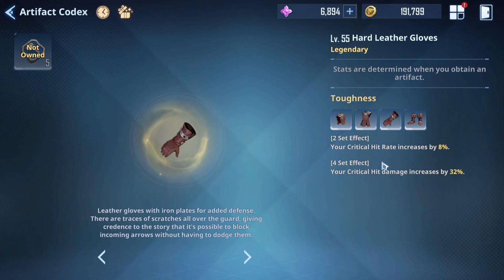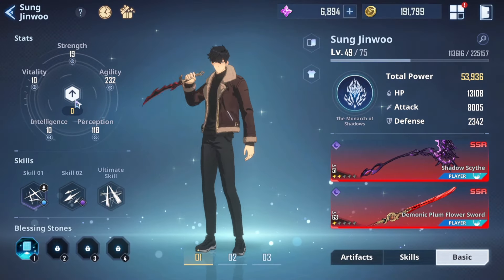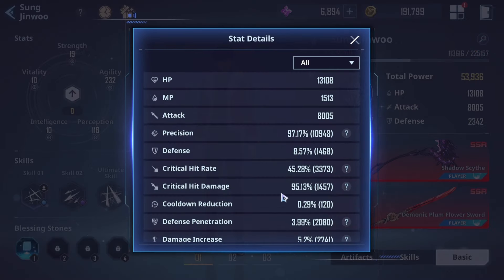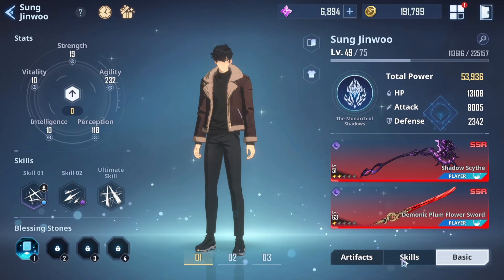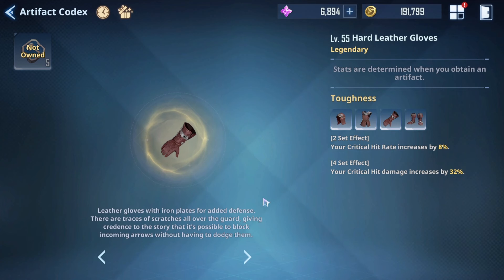The crit rate and crit damage set is not bad at all. If there's a character whose ability crits and grants a specific buff when it crits, this is really good. For Song Jin-woo it's useful too — my current build focuses on agility and perception, giving him 45% crit rate and crit damage. Giving him an artifact that boosts crit rate and crit damage further would definitely be beneficial, so I think this is a solid set overall.